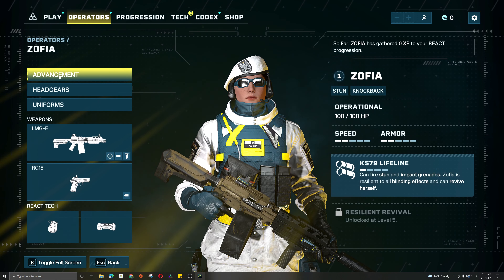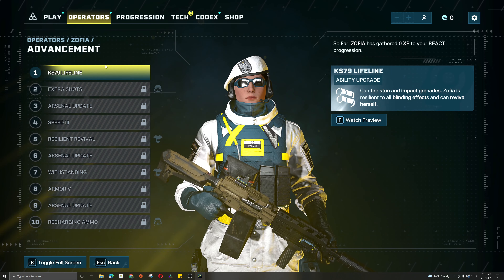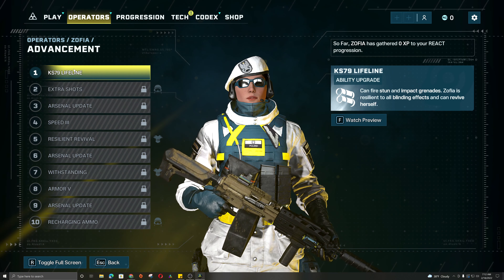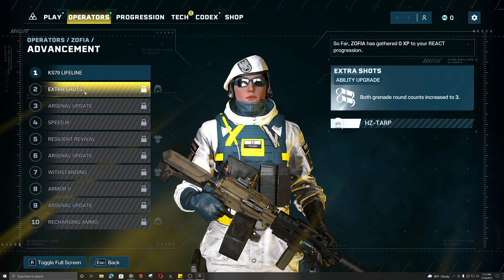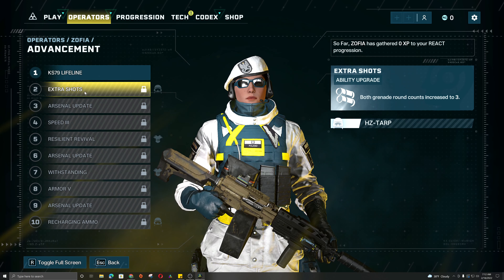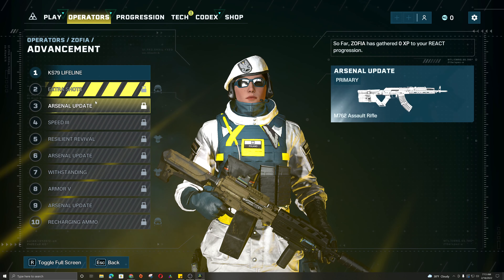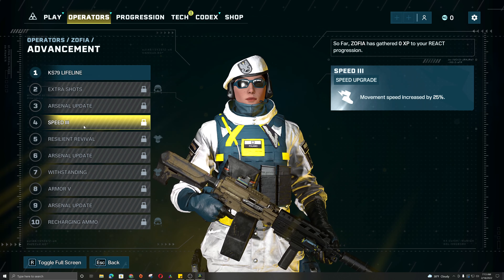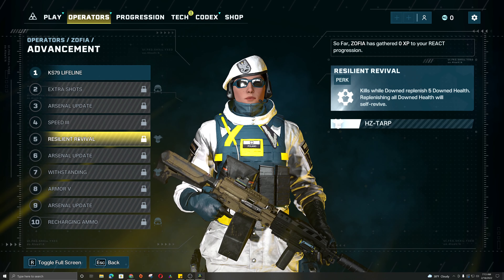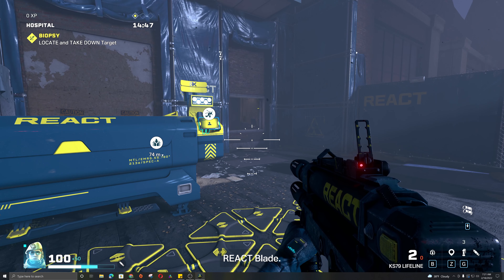Quick video on the new operator Zofia. Her ability is the KS-79 Lifeline, basically a grenade launcher with four rounds — two being impact grenades and two being the same type as Ela's Grzmot mine. They have the same effect, and it's real cool and simple to use.